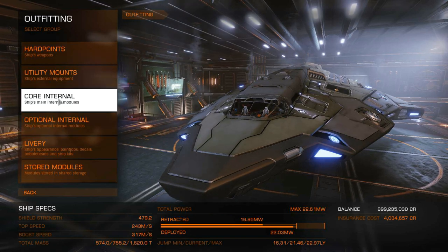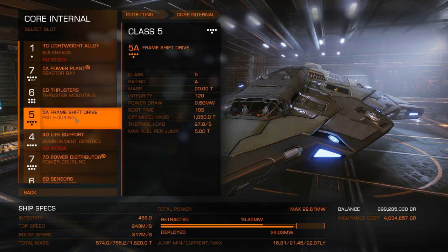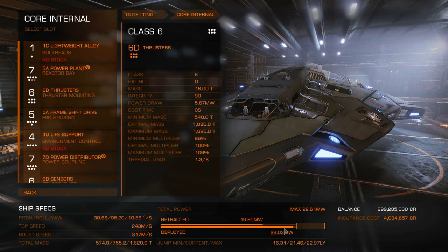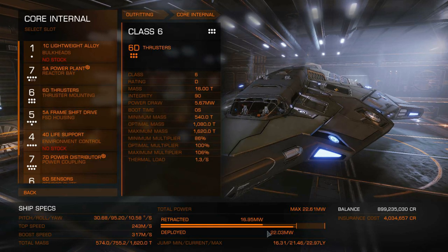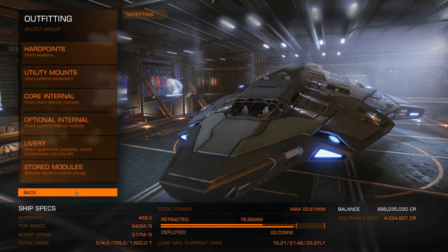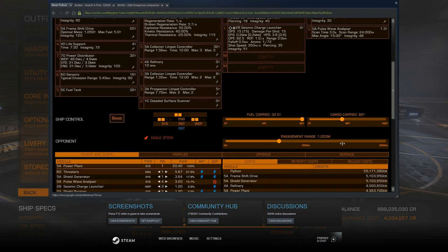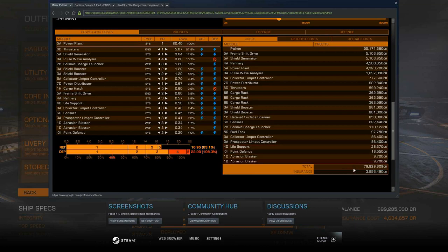For the core internal, nothing special. Being able to jump as far as you can is going to help so you don't have to gas up — I'm not using a fuel scoop, so a bigger frame shift drive is very advantageous. Make sure your power plant can power your modules — you can see I'm having no power issues here. The rest is up to you; go for the cheapest option if you want. The Python I'm using, fully equipped, costs about $80 million to set up.